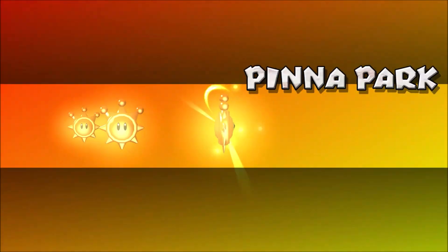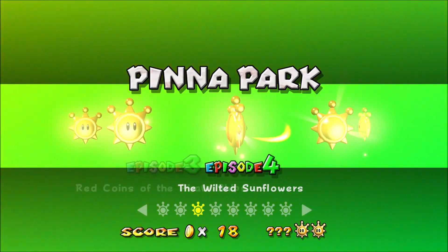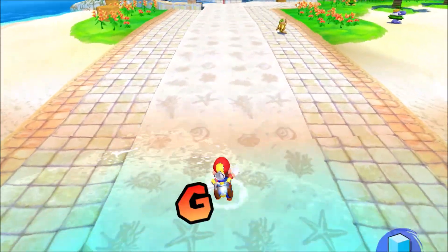So for Peanut Park, we only need two missions, thankfully, and we can actually get the Wonder Point mission in both of these. We're gonna go to the Beach Cannon Secret first, and then the last one we'll go to is episode six.